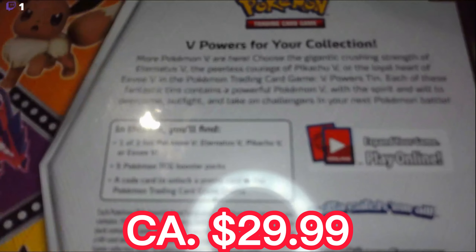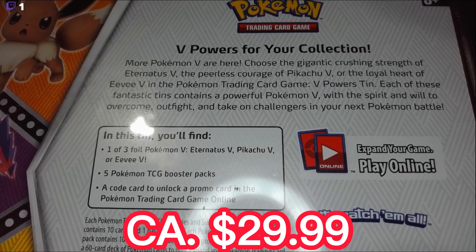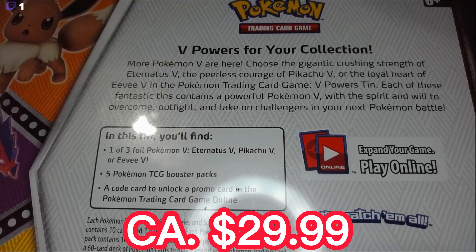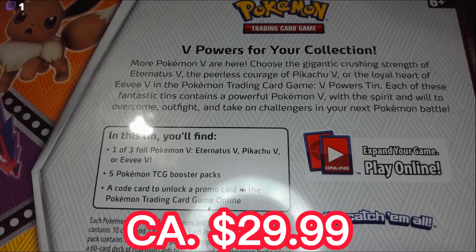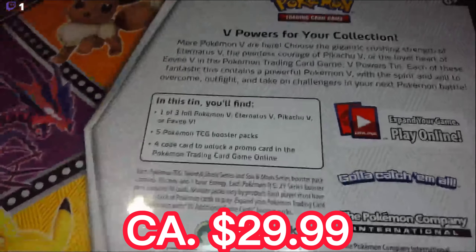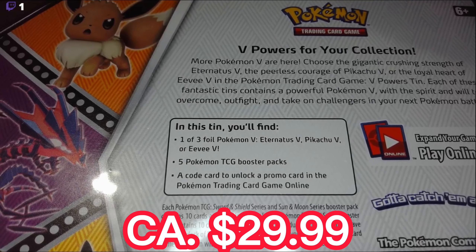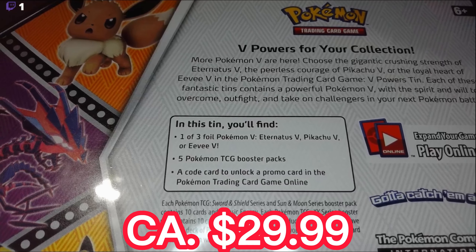So we're going to check what's inside here. More Pokemon V are here — the gigantic crushing strength of Eternius V, the peerless courage of Pikachu V, or the loyal heart of Eevee V — in the Pokemon Trading Card Game V Powers Tin. Each of these fantastic tins contains a powerful Pokemon V. You get one of three Pokemon V — Eternius, Pikachu, or Eevee cards — five Pokemon TCG booster packs, and a code card for Pokemon Trading Card Game Online.